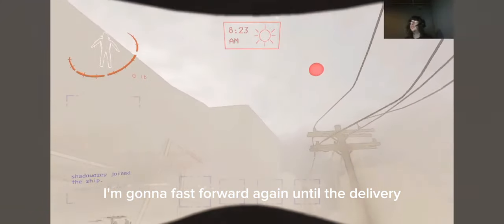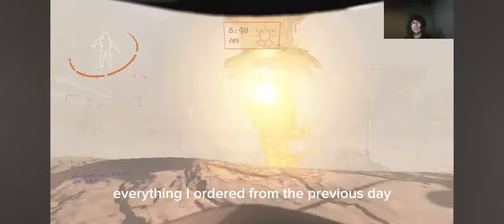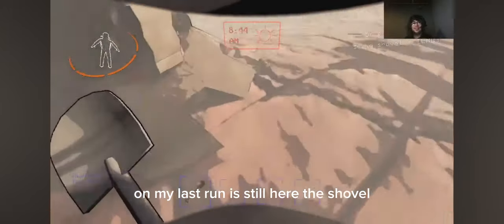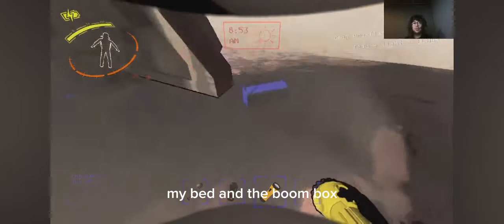I'm going to fast forward again until the delivery starts to land. Now, as you'll see, everything I ordered from the previous day on my last run is still here: the shovel, the stun grenade, the flashlight, the pro flashlight — my bad — and the boombox.